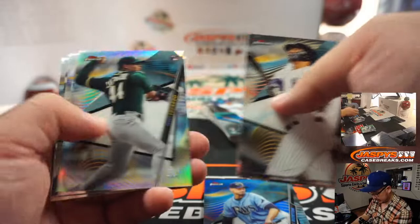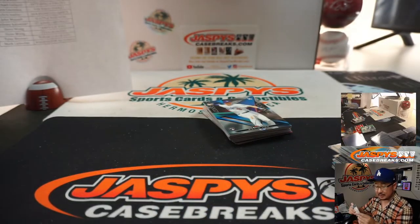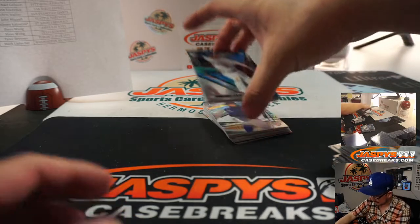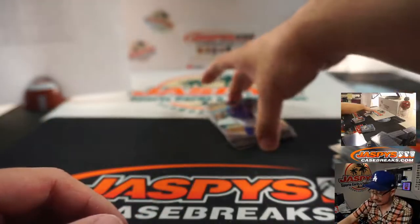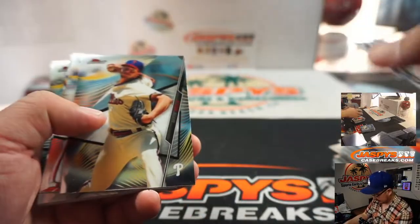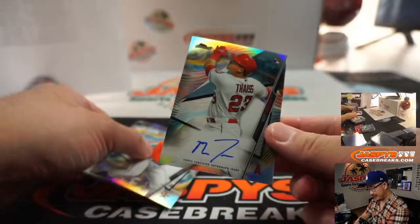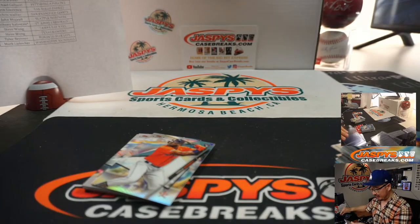We've got Charlie Morton to 150, Rays — Steve with the Rays. And I should have one more autograph. There it is — Matt Tice. Adrian K. with the Angels, with the fake Mike Trout.